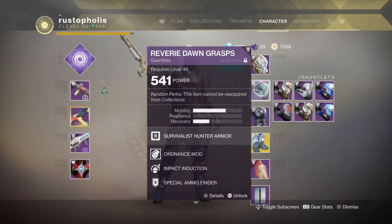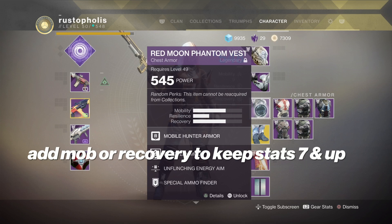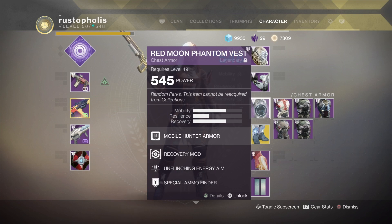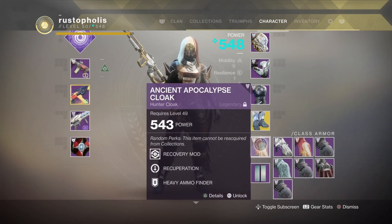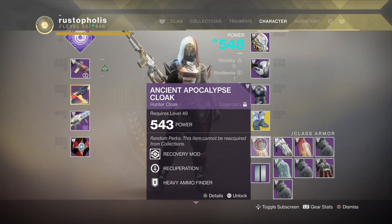No matter what subclass or weapon you use, this build holds up. With armor, you can mix pieces — if an arm has three mobility but your leg has more recovery, just balance it so your stats don't drop below a seven. I really like at least seven recovery because once you hit the red zone on health it builds back fast; at six and lower the pause time is too long. I also don't like to drop below eight mobility, because dodging and strafing ogres, knights, and wizards is a really key thing in PvE.